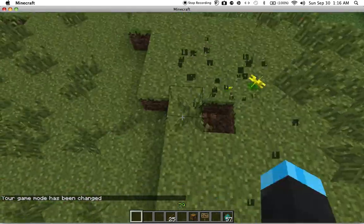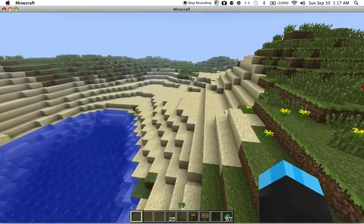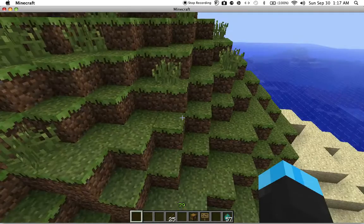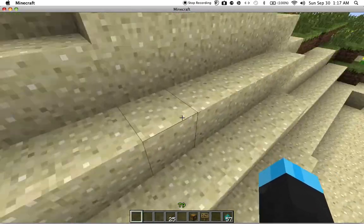Now you can manipulate this however you want — if it's in the ground, outside of a wall, like in a room — but I'm going to do it in the face of this little rock thingy over here.